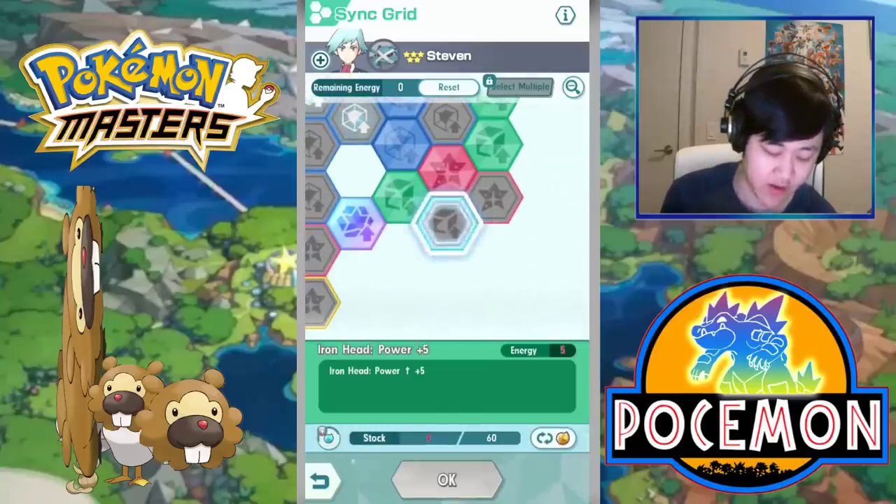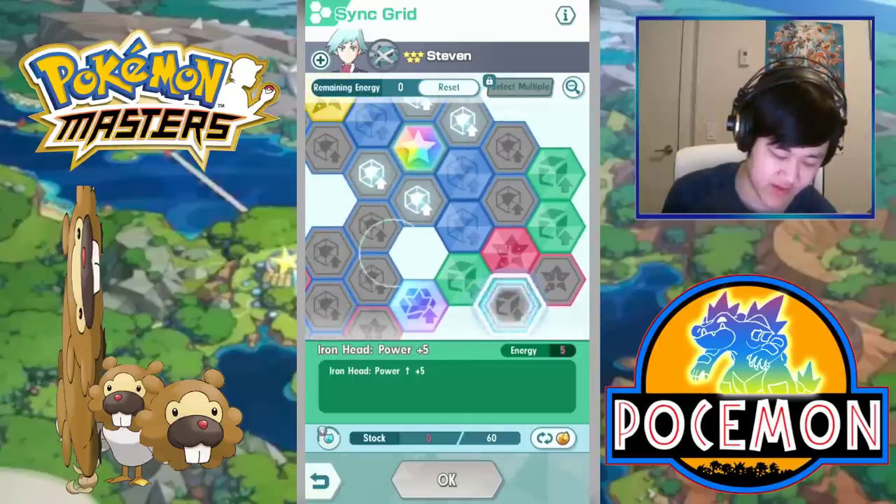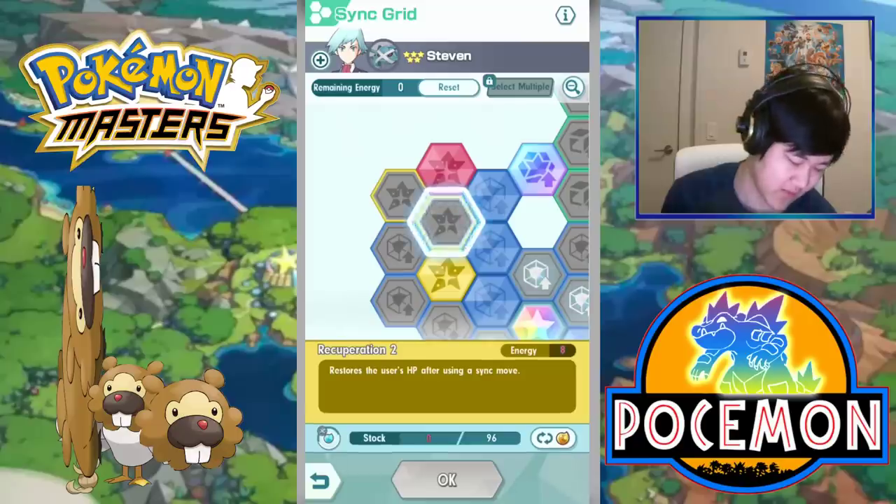around the time that Steven syncs and goes into Mega, the battle will be like 90% over anyways. So that's why I got both Solid Steel Meteor Mashes instead of a last Iron Head power-up, plus something else — I don't even know what my other five would go into.